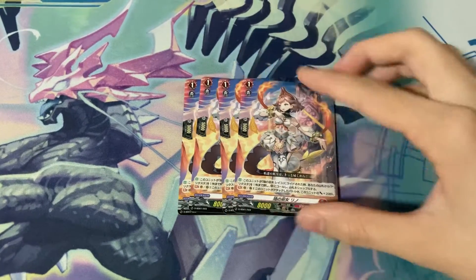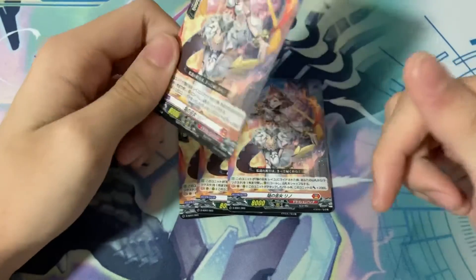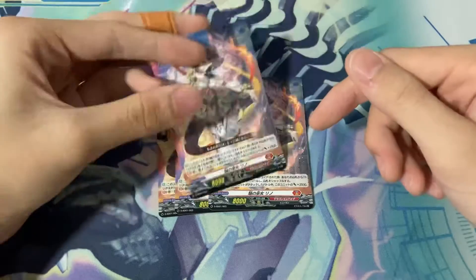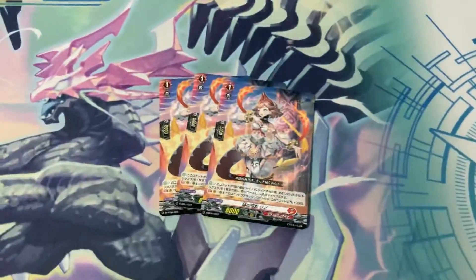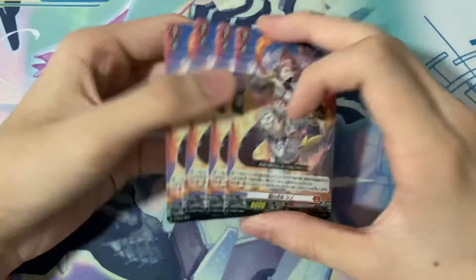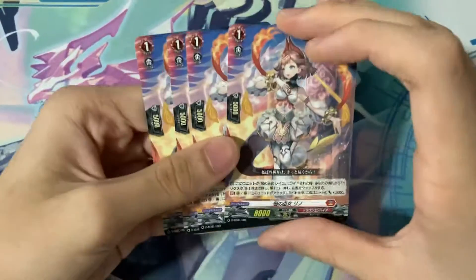Next, four copies of Blaze Maiden Reino. Reino's skill is basically: when she's rode upon by Reiyu, you search your deck for one Trick Star and call him. With Trick Star you can overdress into Virena, which we'll talk about later. This, Reiyu, and Reino are basically your main ride chain that you'll definitely be having in your ride deck. Her second skill is the same as Reiyu — plus 2k when she attacks — not amazing, but she is a 10k attacker so you can just call her to front row and attack for 10k to trade with rearguards. Play four.